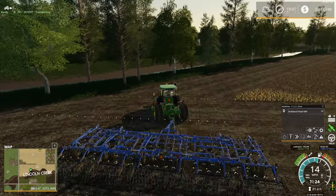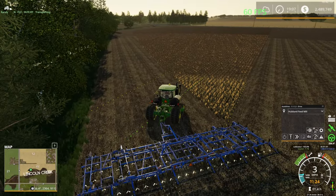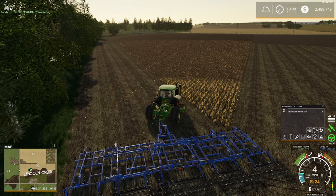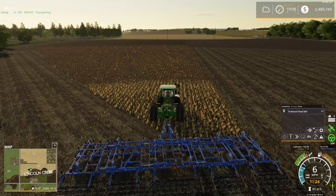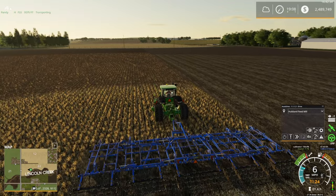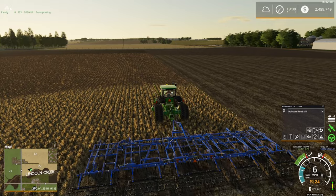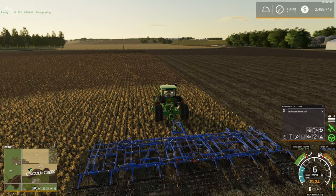I probably should operate on the ground to turn around a little quicker. Got the GPS set up here, we're almost done with the field. I'll probably just throw a hired worker on this, hopefully finish, and then go do some harvesting. I just realized it is getting a little bit late in the game time-wise — that's going to get dark on us pretty quick.